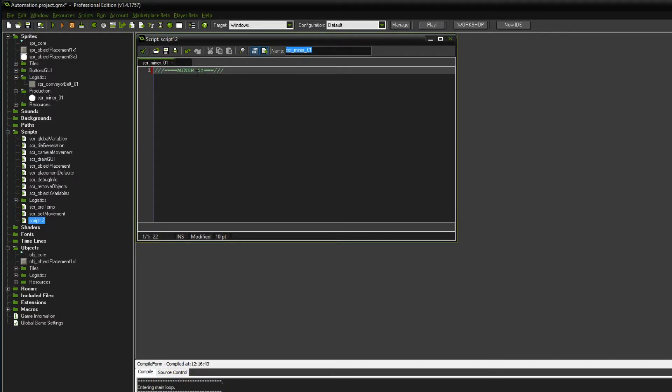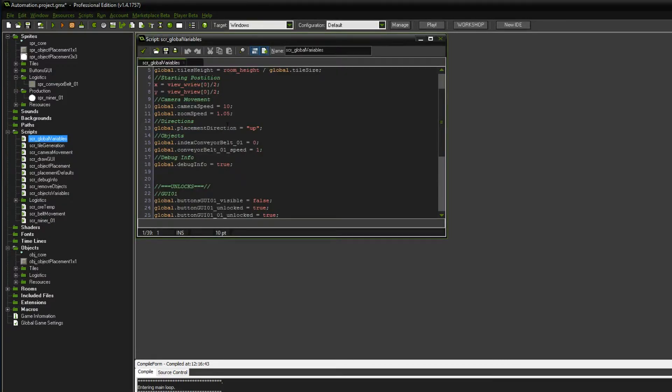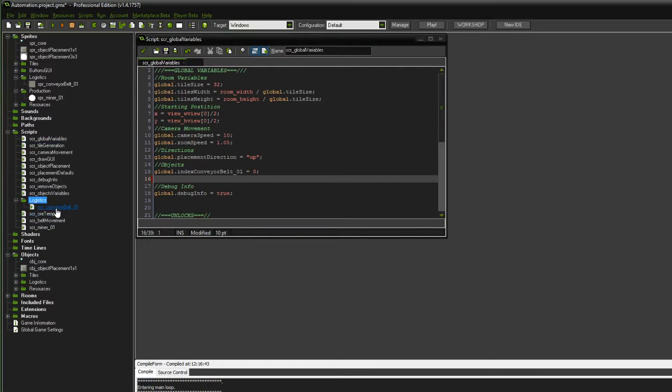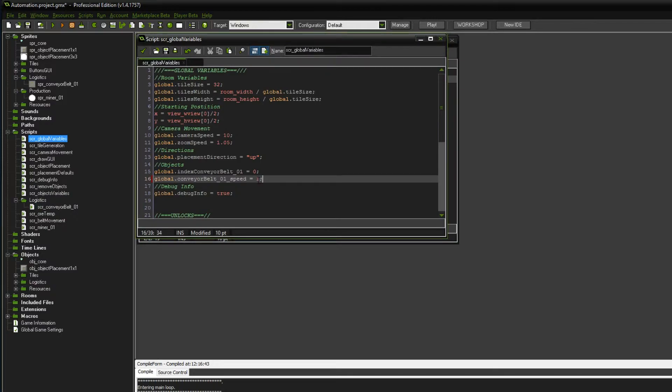So I guess we can work with that. Now I actually want to have a look into my global variables because I think there are a few things we want to change around. For instance, this global conveyor_belt_speed01 - I would actually rather have this on the conveyor belt itself. The script conveyor_belt_01 should have that speed. It actually already has an image speed set to it, which is interesting, but here it is set to 1 so I don't really understand.